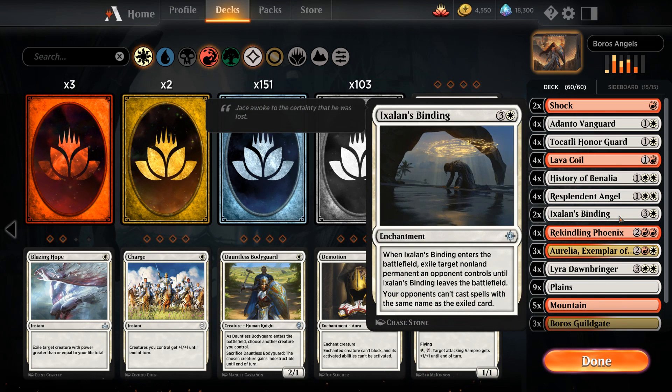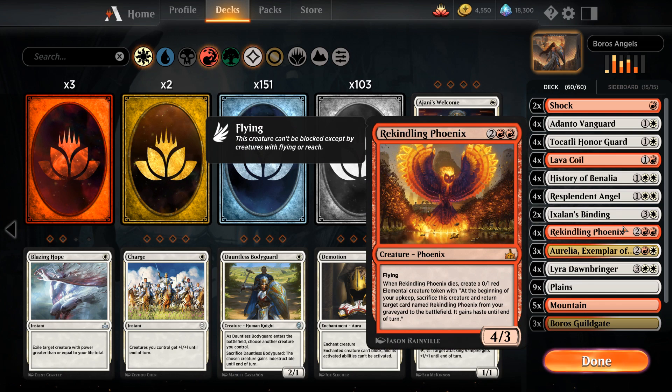Then we have two copies of Ixalan's Binding as removal that exiles an opposing permanent, and the opponent can't play any more cards with the same name, potentially stranding copies in their hand. Then four copies of Rekindling Phoenix — a four-mana 4/3 flyer that when it dies leaves behind a 0/1 token we sacrifice on our next upkeep to bring back the Phoenix from the graveyard into play with haste. A resilient threat.